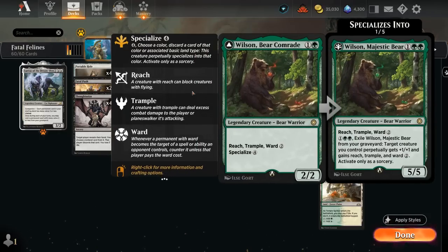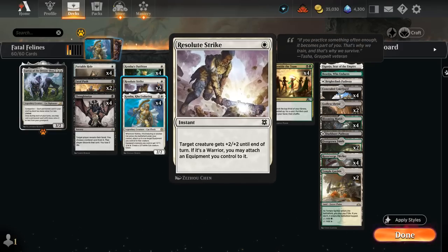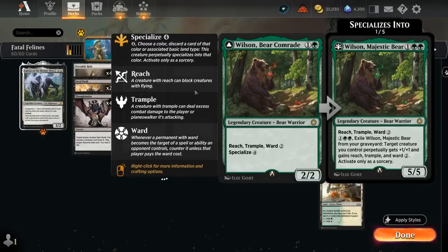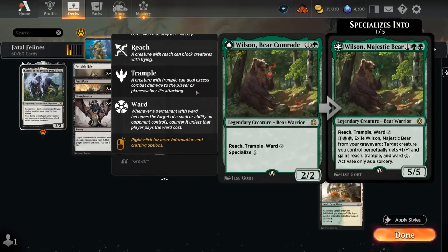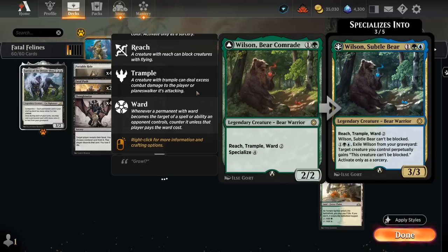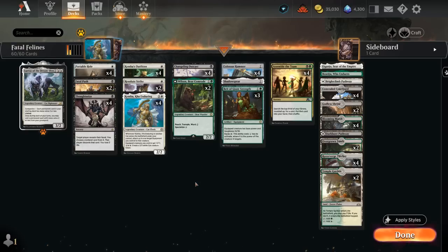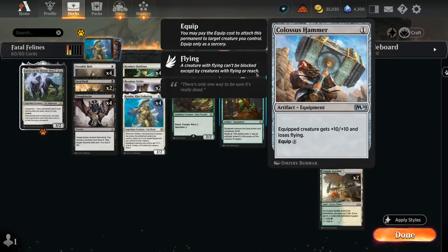We also have two copies of Wilson — a 2/2 with reach, trample, and ward 2 — so it has built-in protection making it harder for the opponent to remove with spot removal. As a warrior, we can equip it for free using Resolute Strike. It can also be specialized later: discard a green card or forest to make it a 5/5 with reach, trample, and ward 2; discard a white card for lifelink; or discard a black card for menace. Mostly we're happy with the 2/2 that we can attach equipment to for free, and it's also great with Outfitter if we can move a one mana Hammer or Belt onto it.